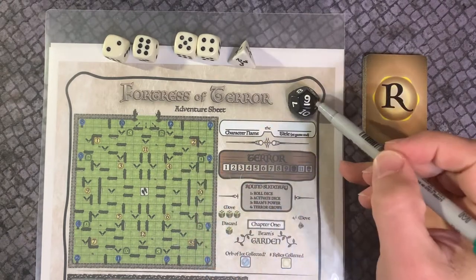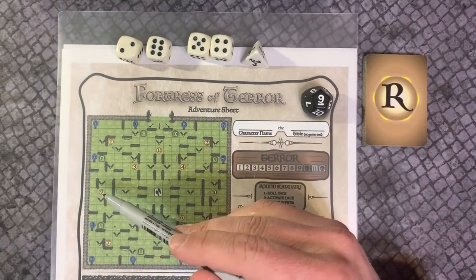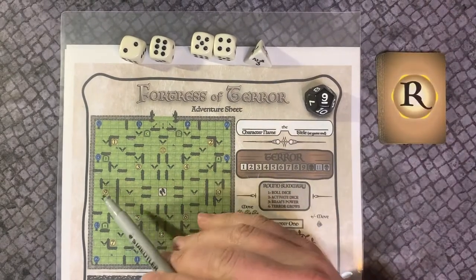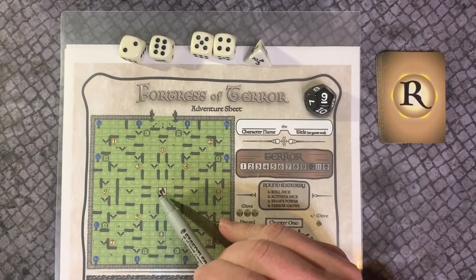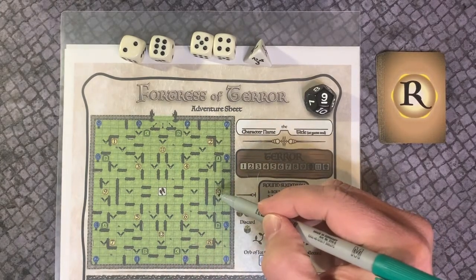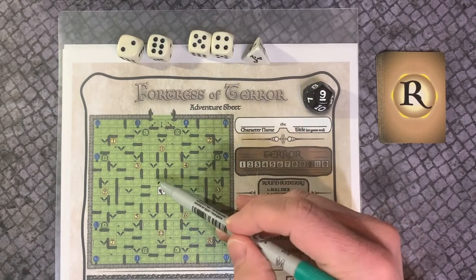It's important to note that the doom die will determine which relic is destroyed at the end of the round, so this can inform your strategy. To activate a movement die, choose one of them, set it aside — it is now considered spent. Then move in any direction that number of spaces in an orthogonal direction, not diagonal. You can't move through blocked spaces or barriers.